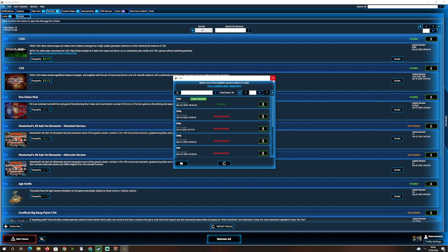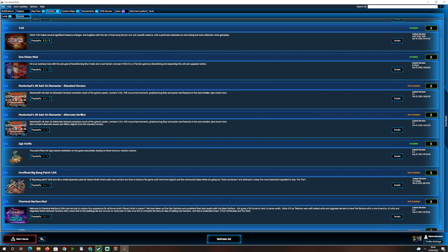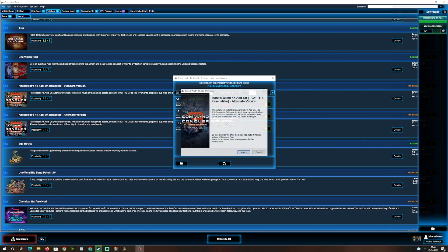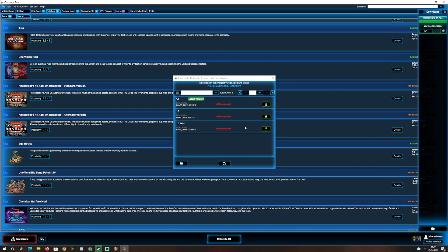Now for the 4K mod. Press download and install it from Command Post. Once downloaded, it will extract and open a setup wizard. Press next, and you'll see options like rain effects and rocket visuals — enable all of these if your computer can handle it, but skip them if you have a lower-end machine. Then press install and wait for it to complete.